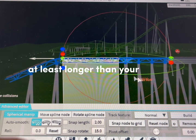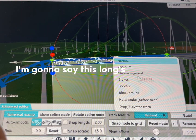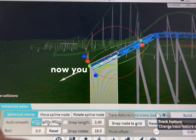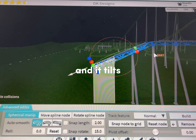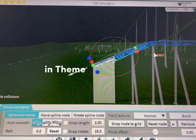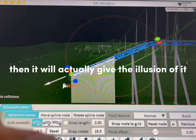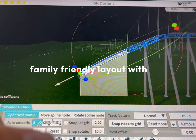Add something that's at least longer than your train so it doesn't already be tilting forward. Then add a full brake. So now you have two hold brakes. Oh my god — it tilts! It actually tilts in Theme Park Tycoon 2! It's a tilt coaster in Theme Park Tycoon 2. It gives the illusion of it. I'm just gonna make a small family-friendly layout with this.